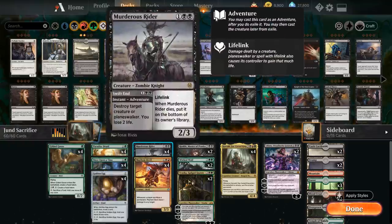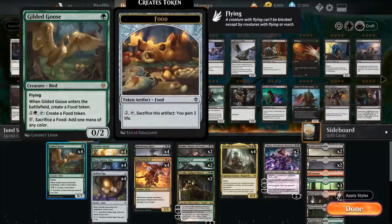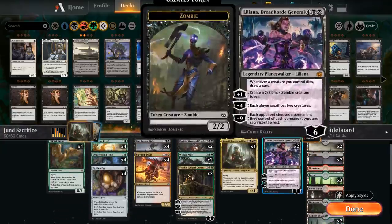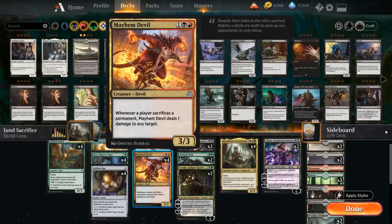At 3 mana we've got the full playset of Murderous Rider as our removal spell of choice, destroying target creature or planeswalker at instant speed at the cost of 2 life with the Swift End adventure. Afterwards we still get the 2/3 lifelinking Zombie Knight. We also have the full playset of Mayhem Devil, which has a ton of synergy in this deck — a 3/3 creature that deals 1 damage to any target whenever a player sacrifices a permanent. We've got a ton of sacrifice synergies between Golden Egg, food tokens from Gilded Goose, and Fabled Passage, which also counts with Mayhem Devil. The damage can really start adding up.